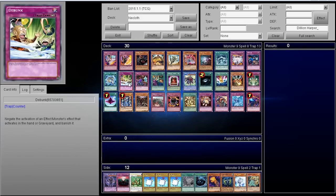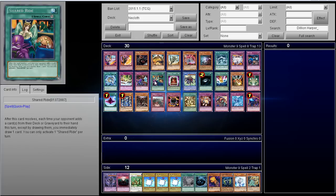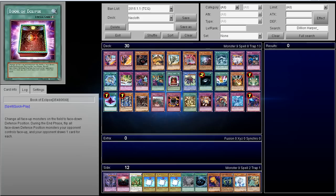Debunk and Mind Drain are very good. I like Mind Drain better than Debunk because it stops them from activating hand effects, cutting off their ability to search for extra cards. Shared Ride is probably the most relevant card players like to run — it's been used in the OCG quite frequently. It's a win-win: they have two options — stop searching, which is fine for you, or keep searching and you keep drawing extra cards. There's no downside. Maxx 'C' against this deck isn't that great; more than likely you'll just go one-for-one, making it basically an Upstart.